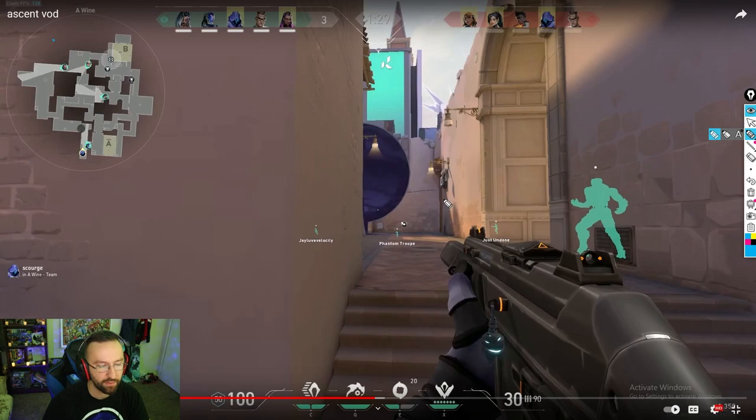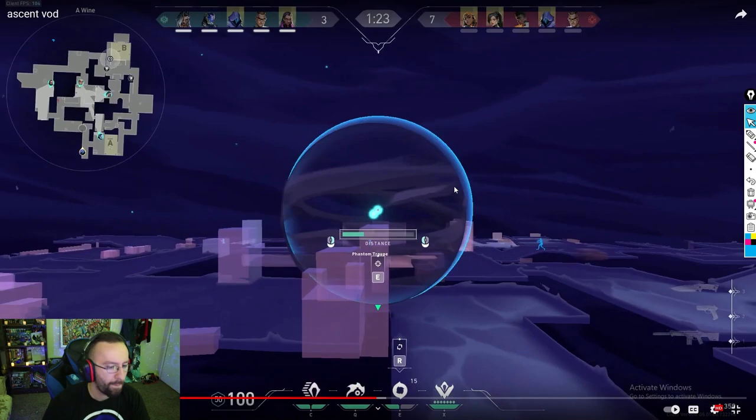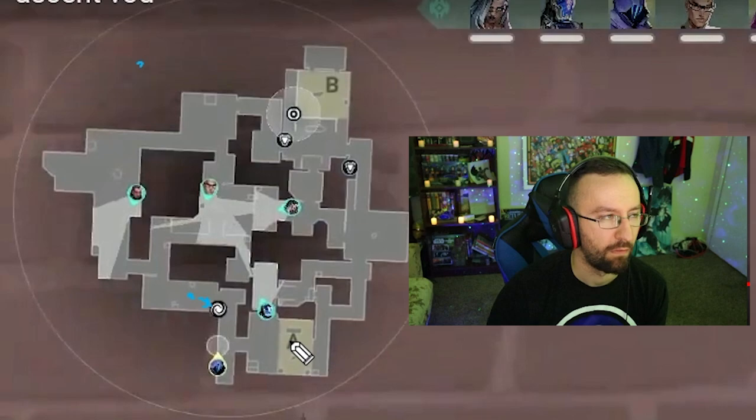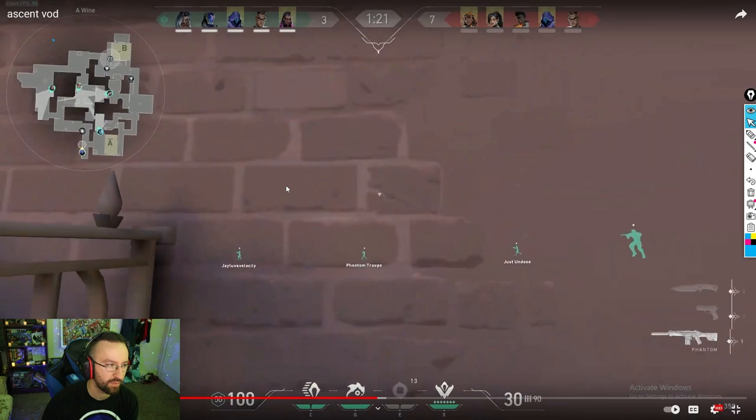The first thing you need to think about with Omen is that the direction you throw your smokes will appear to them. Let's say Phoenix is looking here — he came from wine and he's thinking Omen is in wine. In this case we're going to see Ray's clear you. It's possible — you had to think about that before. This guy was flying out pretty confidently knowing you were there.